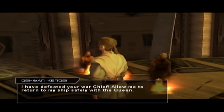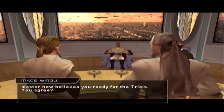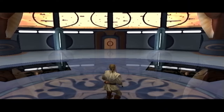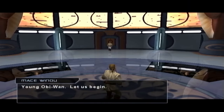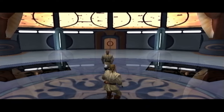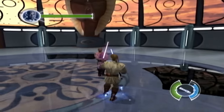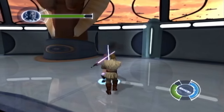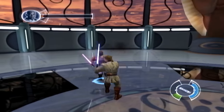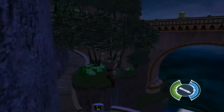Obi-Wan then celebrates his victory by becoming King of the Raiders apparently, and now it's back to the Council. We're back in the arena once again, this time to face Mace Windu and finally prove that Obi-Wan is worthy of being a Jedi Knight. This was definitely one of the trickiest runs in the arena as not only is Mace Windu unaffected by the Force, but he's also much more aggressive and can toss you around with the Force himself. But after a few smart moves, you defeat him and it's time to return to Naboo.